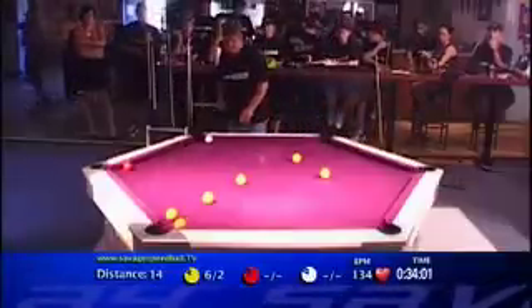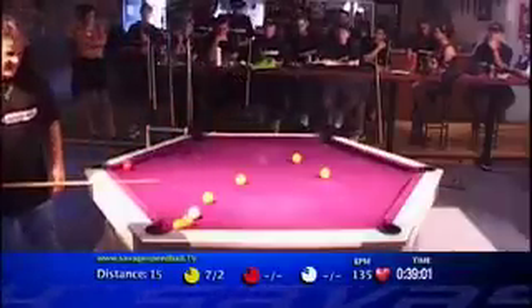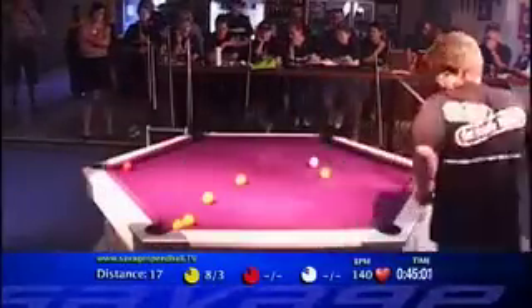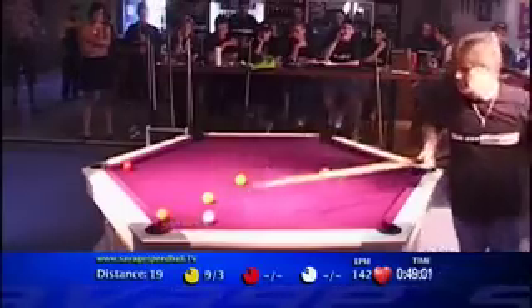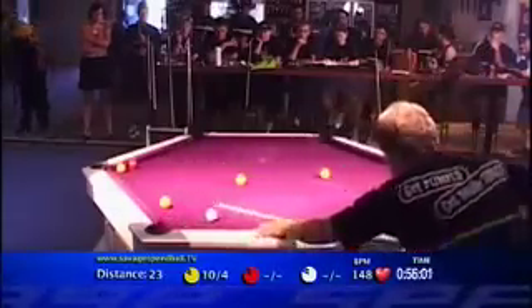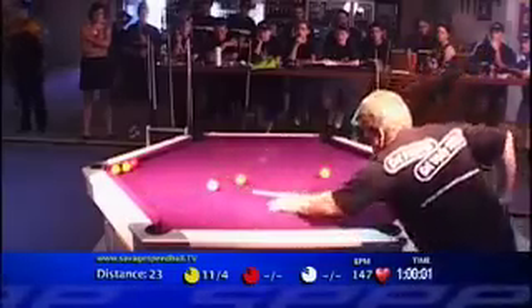What you've got to do here, guys, is the whole idea of savage speedball — it's distance and time. Two shots on the yellow and still he can't get it down. Very high on the eight and three count now. He's delivered one through the pocket. He's also covered a distance of 19. His heart rate's 150, so he's panicking a bit, but he's still under the minute. You have to be cool when you play this game.